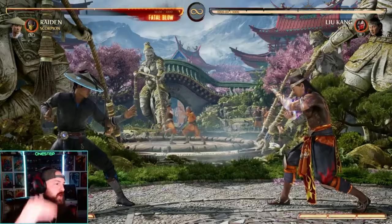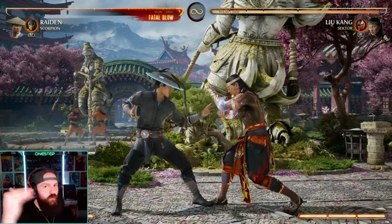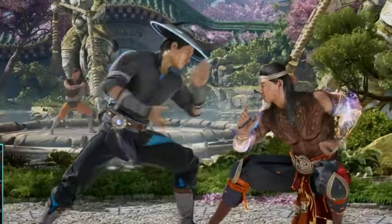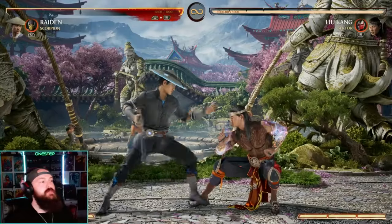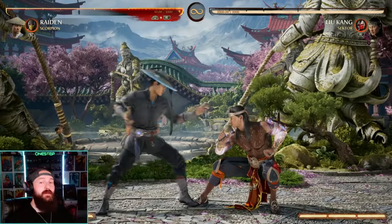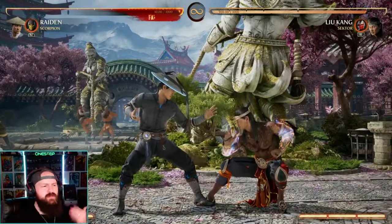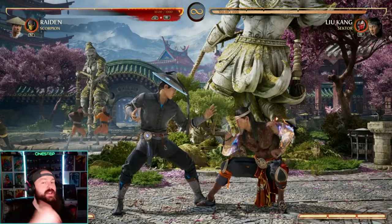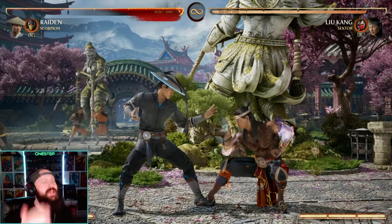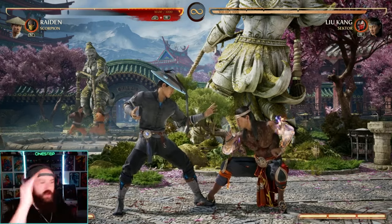Mortal Kombat also has highs and mids. Highs won't hit a crouching opponent — the move just goes right over their head. If you start a combo with a high and miss, your opponent can uppercut and punish you. But a mid actually hits your crouching opponent. Mids will hit your opponent standing or crouching, so if they try to crouch, uppercut you, or get away from a grab, a mid will stop them right in their tracks. Lows and overheads are openers, but mids are a stopping point.